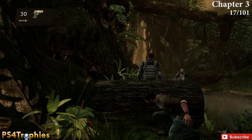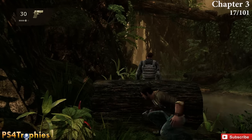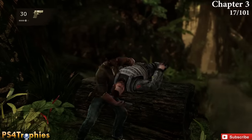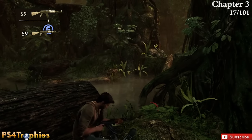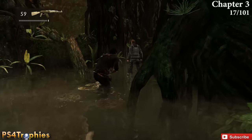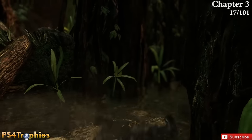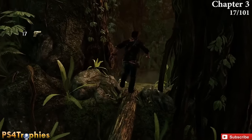Move on a little further. You're going to have a sequence with these two guards — take cover behind this log, take out one guy, then go over and take out the other. You'll see another log going up into a hidden area right by this second guy, so take him out and then go up that log. Right inside that area is going to be the 17th treasure of the game.